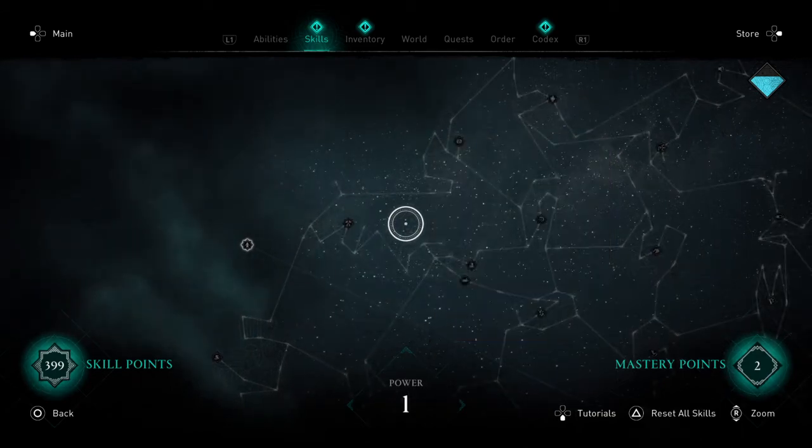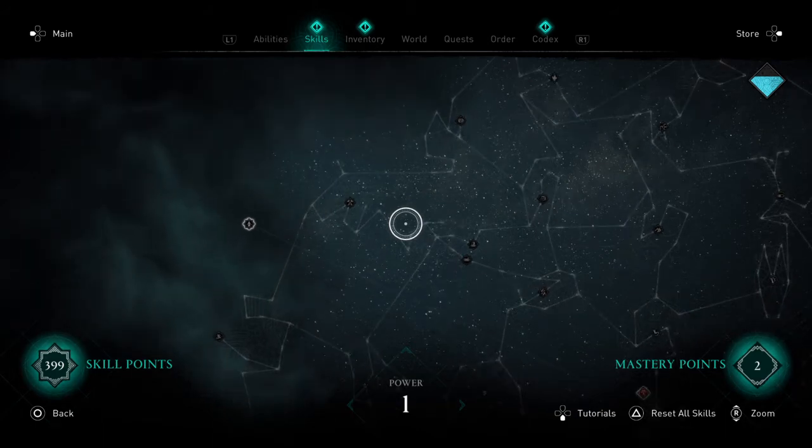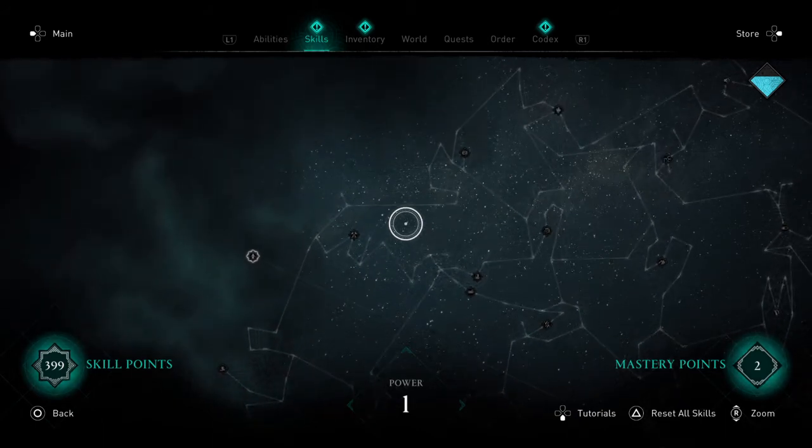You can then use axes, spears, hammers, or whatever you want to use on the dual wielding side. I found that axes were quite good, but the actual spears were brilliant. At any level you play at, they will just decimate anything in the world.